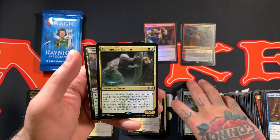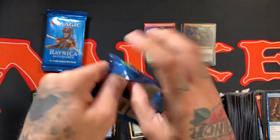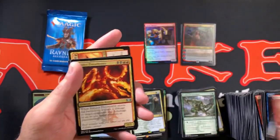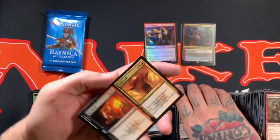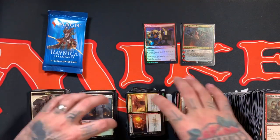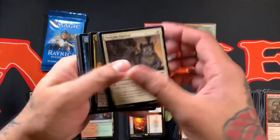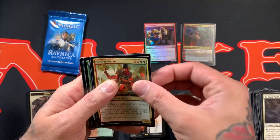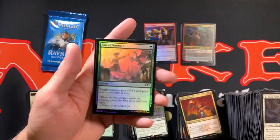Alright, so we got Biomancer's Familiar for the rare — a weird card, but it helps trying to get adapt going. Still, man. Alright, you guys tell me your thoughts on adapt down in the comments — change my mind if you can. So we got Bedeck and Bedazzle — you guys remember the bedazzling phase? Oh my god, did you Bedazzle your purse? I Bedazzled my fanny pack! I see something shiny in the back — some vampire, some Sunder Shaman, some Cult Guildmage, and another End-Raze Forerunners with a Foil Gift of Strength.